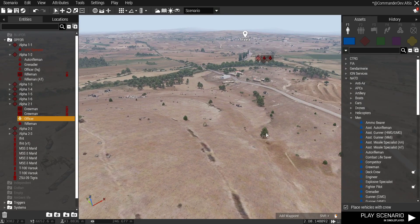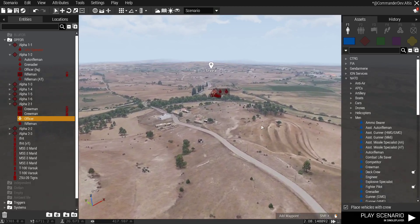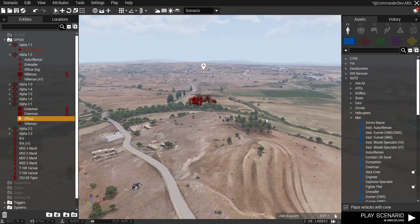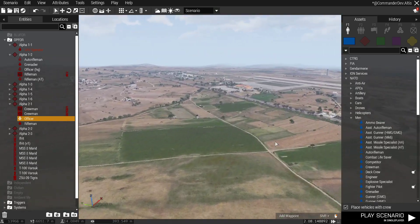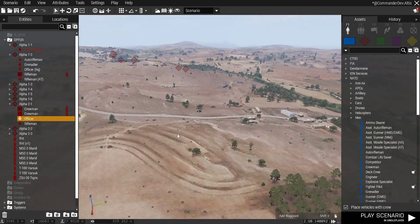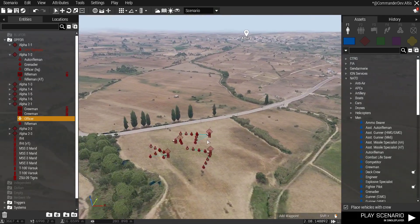When it sends out platoons or companies they'll act together instead of just sending out a lone armour group. It will try to make groups deal with objectives as a platoon or as a company.